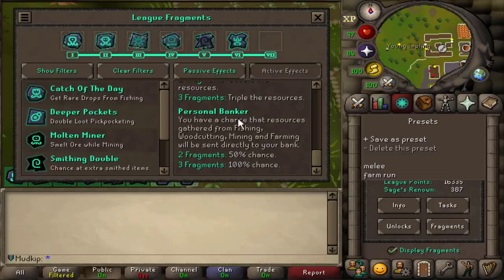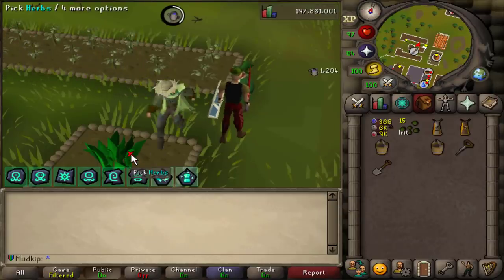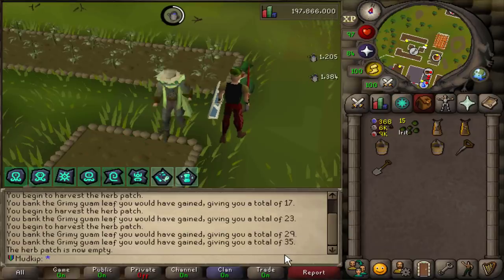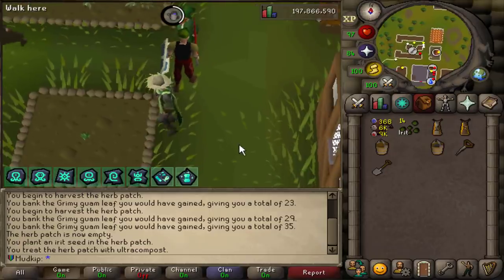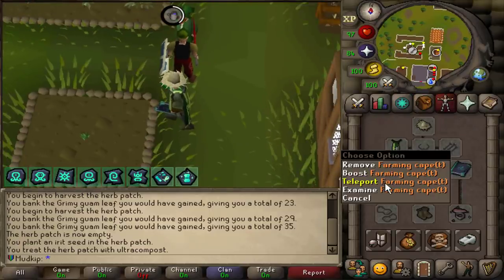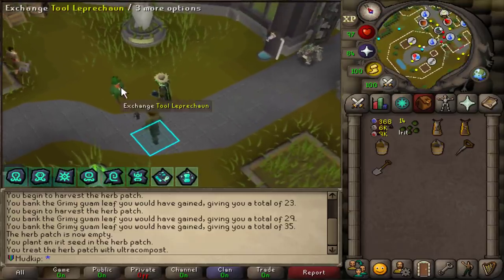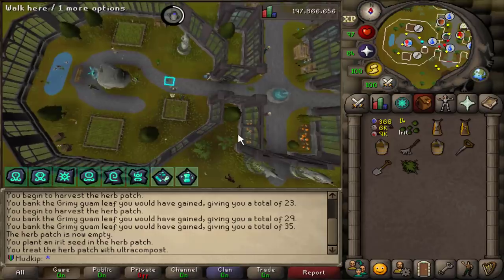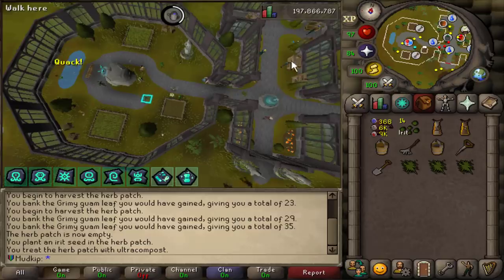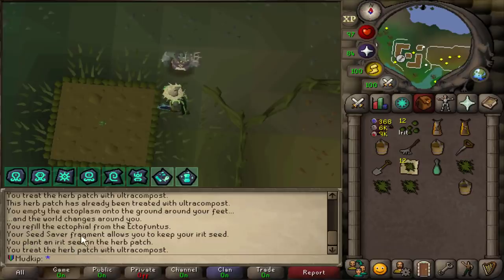And then Personal Banker, which doesn't really matter much because the herbs are going to be noted in my inventory when I harvest them. This is the first time harvesting herbs on the account — it's times 6 and noted, going to the bank. You see each time it's going up by 6. Also, the Farming Cape gives unlimited teleports to the Farming Guild, and with the Construction Cape I can go to any POH portal and use it to go to the Hosidius portal right next to the farming patch. Now that I have Auto Weed, I'll only have to rake all these patches once for the first time and never again. If you unfilter game messages, you can see it says your seed saver fragment has allowed you to keep your seed.